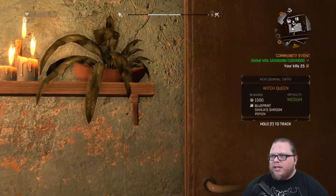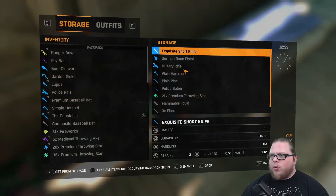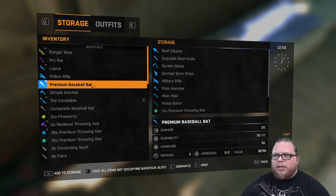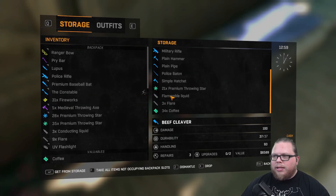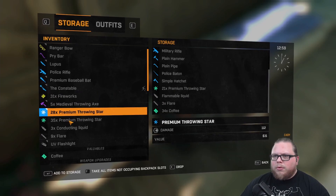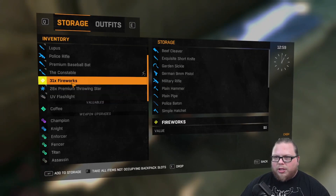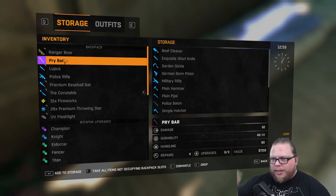Okay, you're kind of an intense lady — I'm just gonna be blunt about it. All right, check the old stash. We don't need everything we're carrying — we can tuck away some of these guys. Keep the police rifle for a rainy day, we can just straight up dismantle anything that's not at least decent quality. Get rid of throwing stars, throwing axes, the conducting liquid — I never actually know what the hell that is. We'll keep the UV flashlight and the coffee.